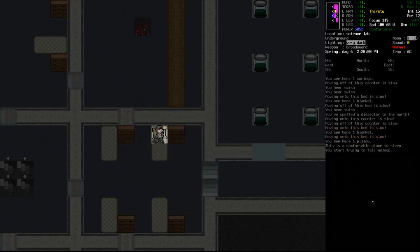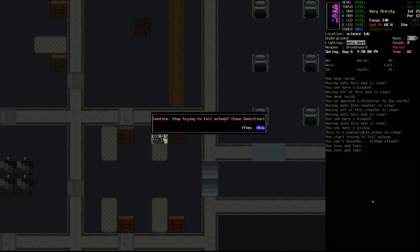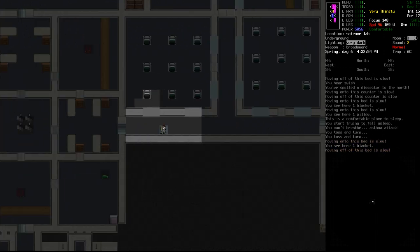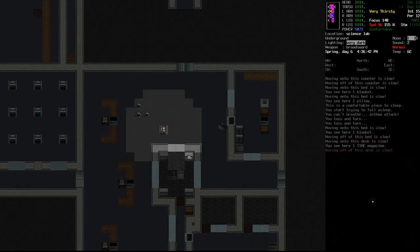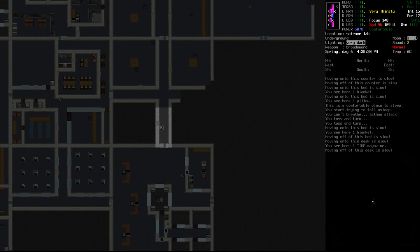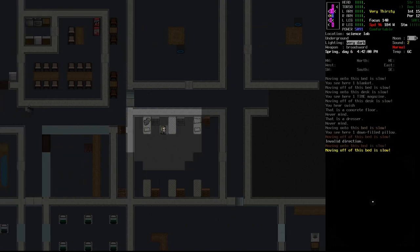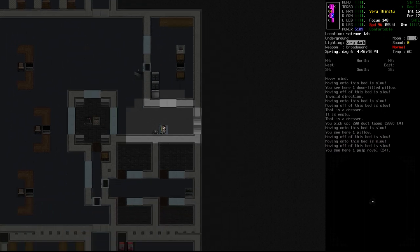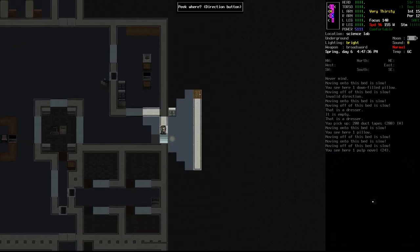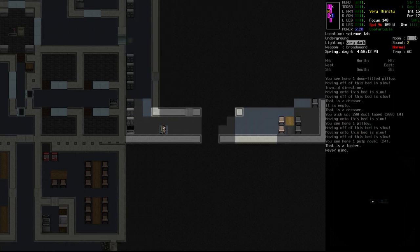We can put in earplugs — we seem to be able to sleep okay. We have an asthma attack and toss and turn — unable to sleep. Let's not do that then. We've done quite a few operations lately, which makes it harder to sleep when we're not all that tired. Let's check these rooms quickly. Duct tape — always. What have we got down here? Nice looking hallway. Bifocals. Caffeinated chewing gum — very nice! Time magazine we don't need, but cream soda — hell yes. Nothing else — a break room.